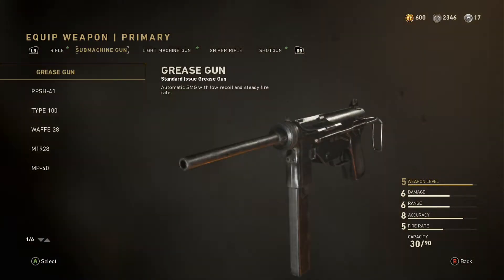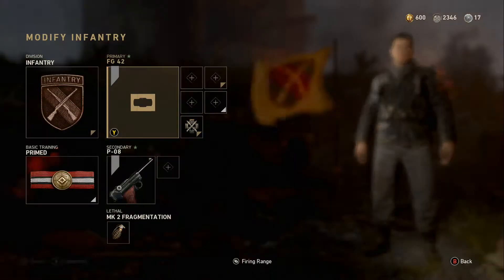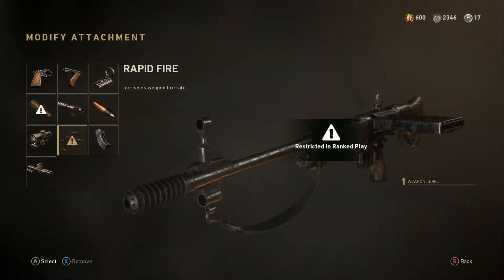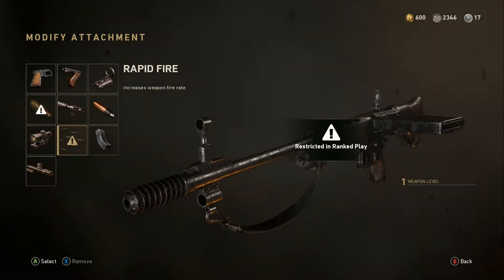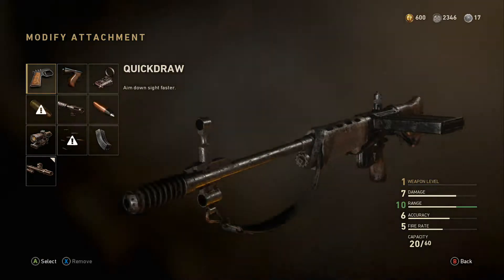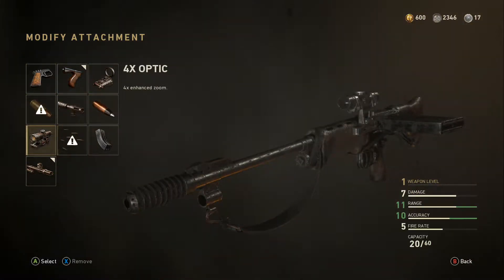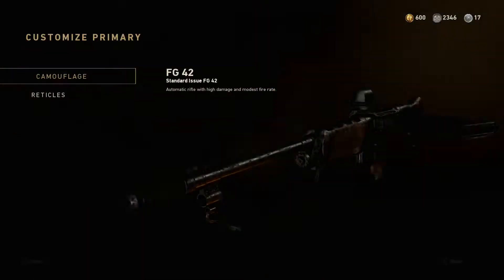Okay, so new division slot unlocked — 15 slots, and everything is unlocked in this mode, which is pretty cool. I can just make a custom class. I'll put the FG42 in there. Oh, you can't have certain types of guns — rapid fire and high caliber are both banned from ranked. That kind of sucks because I do like high caliber for headshots. Advanced rifling is still available though, which is good.